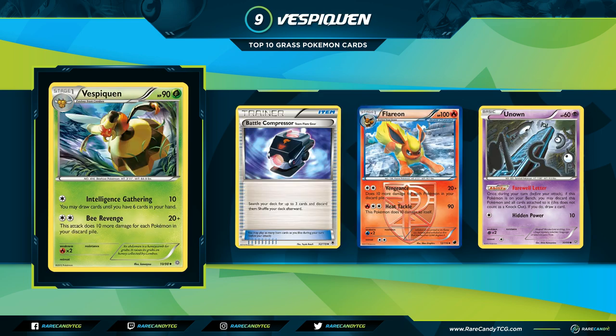Coming in at number 9 is Vespiquen from Ancient Origins. Vespiquen is a Stage 1 Grass Pokemon with the relevant attack Bee Revenge, which does 20 damage plus 10 damage for each Pokemon in your discard pile. We talked about Flareon on the fire type list and we're going to talk about Vespiquen here — the similarity to Accelgor is that it also saw play with a bunch of different partners.